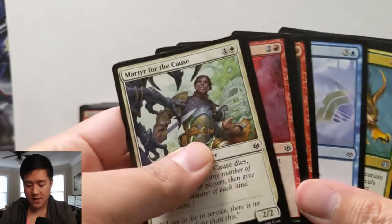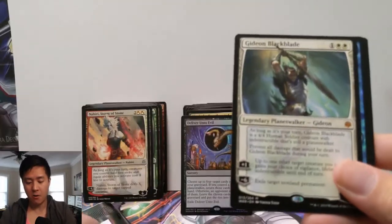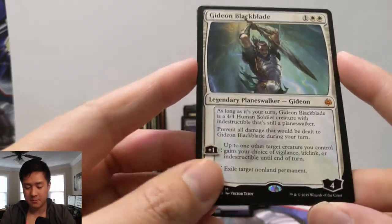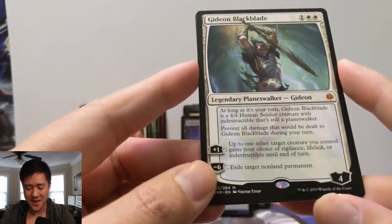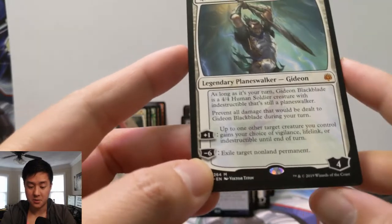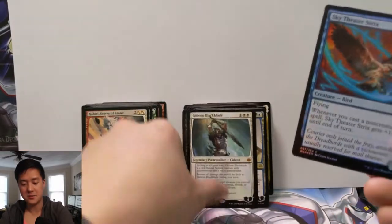This was definitely a very strong box. Oh my gosh this box is amazing — it's a planeswalker — this is like the third-best! He is amazing. Gideon Blackblade — once your turn he is a four-four human with indestructible; he's still a planeswalker and doesn't take damage. Up to one other target permanent you control gains your choice of vigilance, lifelink, or indestructible — I imagine indestructible is a good one. And then exile target non-land permanent. He only costs three mana. Absolutely amazing!